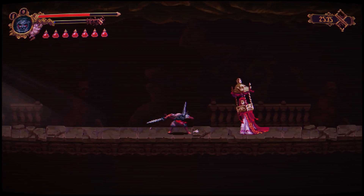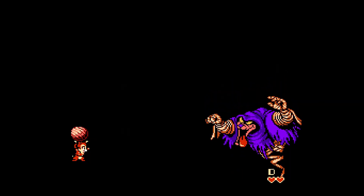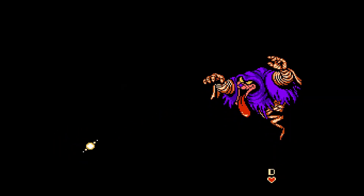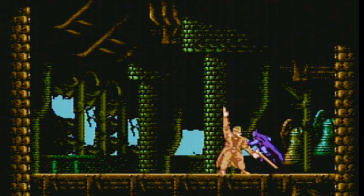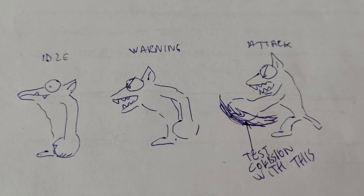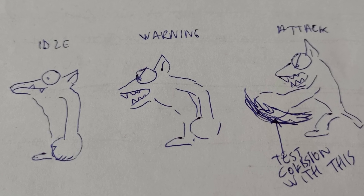I decided to add some telegraphing to the attack animation. It's a very common thing in most action-packed games — it's either a subtle movement, some particular animations, or some sounds that let you know the enemy is about to attack and you need to be ready. In my case I decided to add an extra warning frame for the boss.